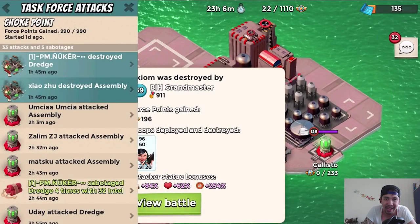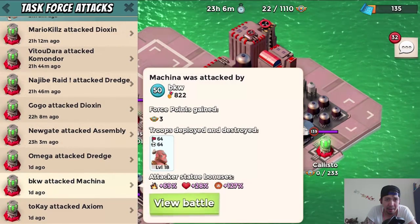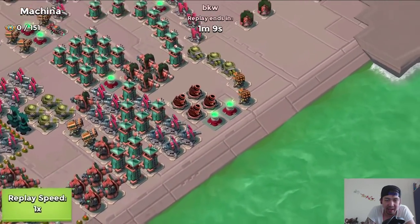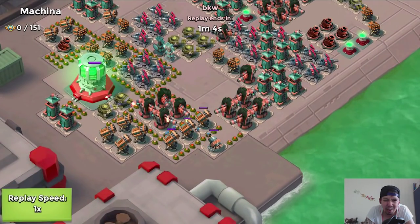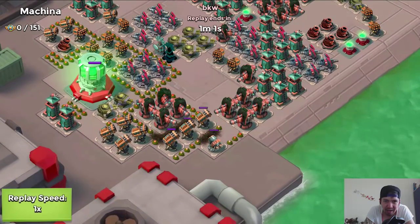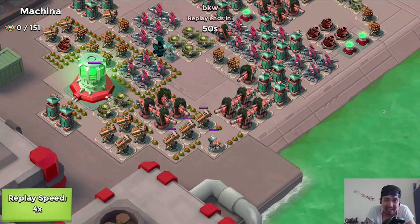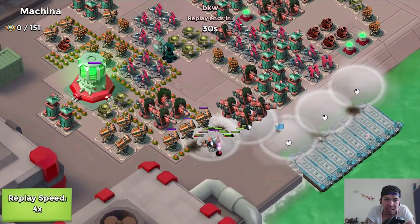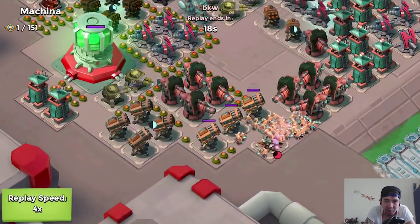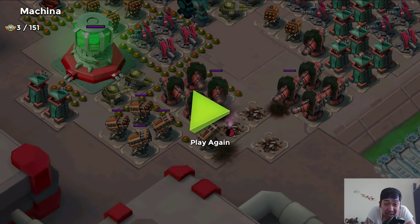We're going to jump over to another base — the Dredge and Machina. Omega is attacking Machina, and it looks very scary. There's a shock launcher on the south side and tons of rocket launchers surrounding the base. He's clearing out mines, dropping smoke screen to cover the warriors. The warriors have pounced on the shock launcher and are taking down some of the rocket launchers — two rocket launchers, almost three.